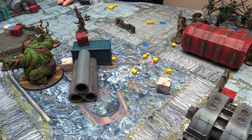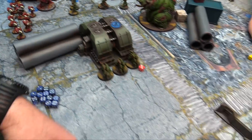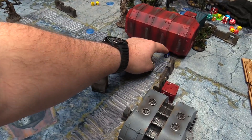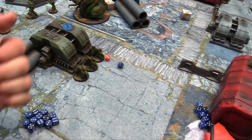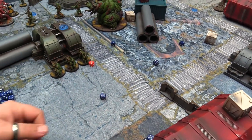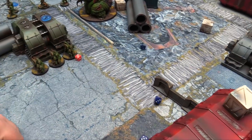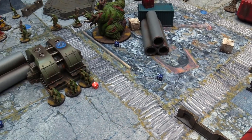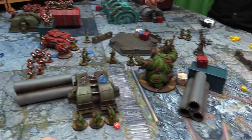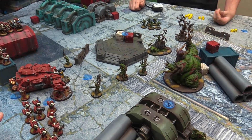Rotigus doesn't get invulnerable saves because Null Zone went off and I dispelled his Miasma. Three regular saves needed — Rotigus takes one wound. The Heavy Bolter fires — spending a CP for Hellfire Shells to hand out D3 mortal wounds — but misses. CP returns via Brilliant Strategist. The Captain's Mastercraft Bolter fires — one hit, wounds on fours, one wound, damage two at five-up save — five-up passes, kills one Plaguebearer. That's all my guns.